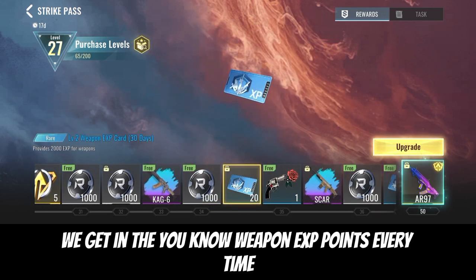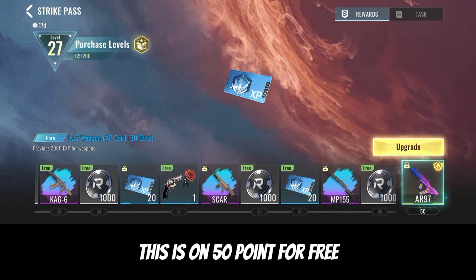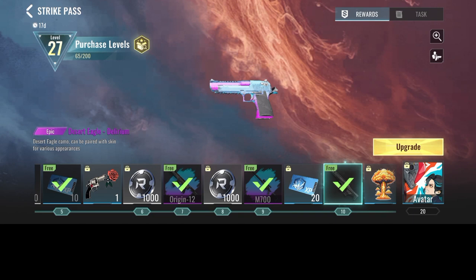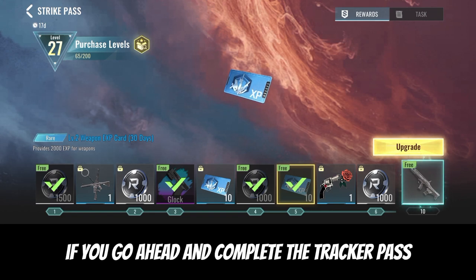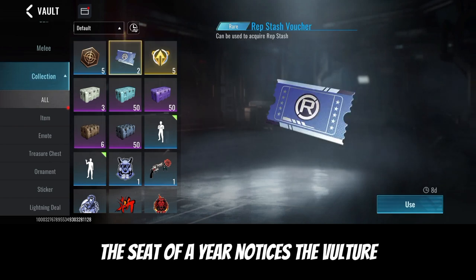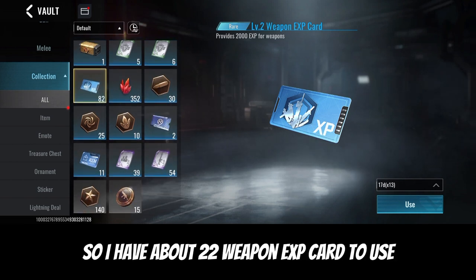They're giving about 20 strike points here for free, another 20 points for free - that's 40 points free. What I already claimed is another 20 points, that's 60 points. More free points bring it to about 80 points total if you complete the Striker Pass. Once you have your Weapon XP points, go down below to Connection and you'll see it. I have about 82 Weapon XP points and about 22 Weapon XP Cards to use.